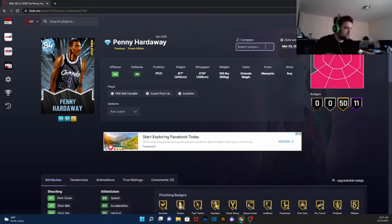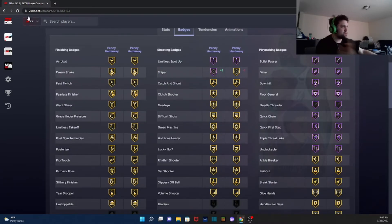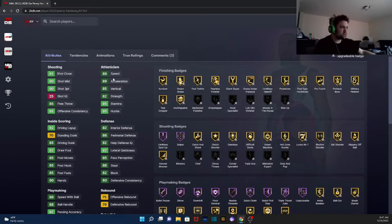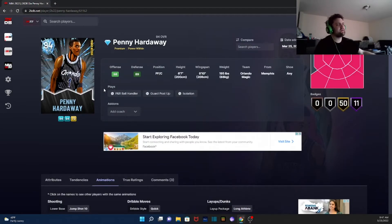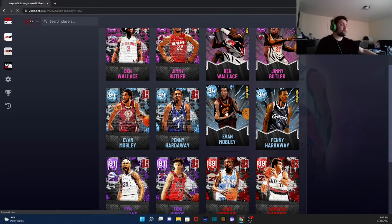Next we got Penny Hardaway at power forward / center. I want to see what the hall of fame badge difference is between the two versions. I'm annoyed they gave him another diamond — that's stupid. Statistics are the same; Sniper is added, which is a pretty good badge. Penny's gonna be great but it's pointless to run him since he'd be a six-foot-seven power forward. I'm a little disappointed specifically because it's a diamond tier card. He'll be a fantastic card — it's just the fact that he's gonna be a six-seven point guard.